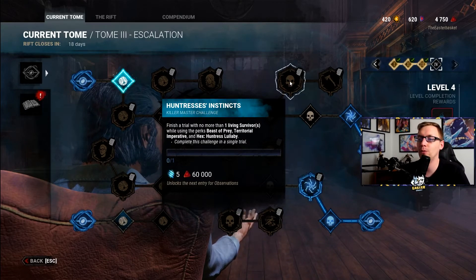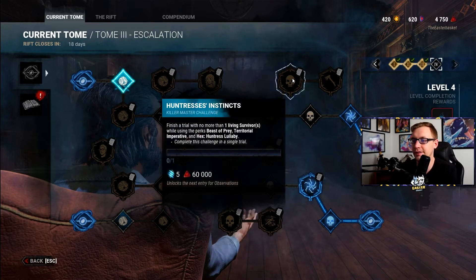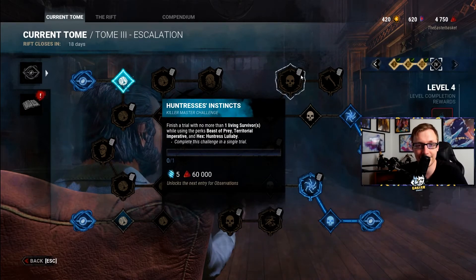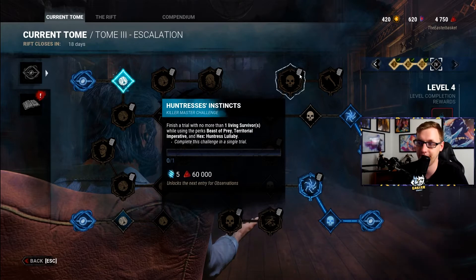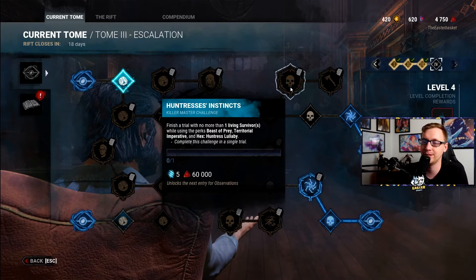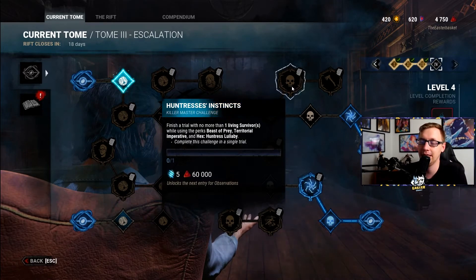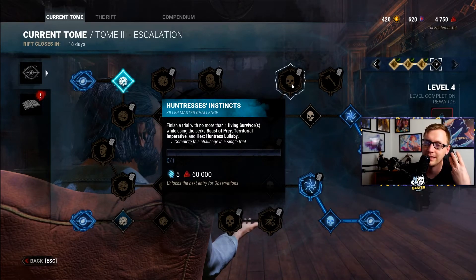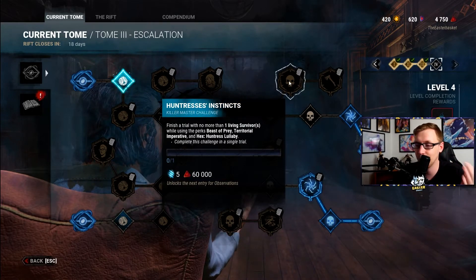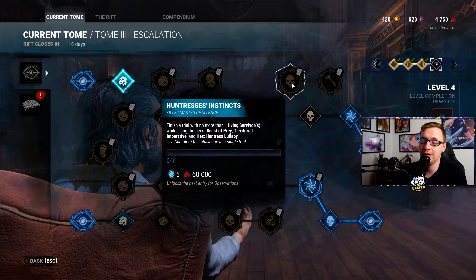Huntress's Instincts: finish your trial with no more than one living survivor while using Beast of Prey, Territorial Imperative, and Hex: Huntress Lullaby. Huntress's native perks are pretty universally useless. Huntress Lullaby can be useful, but against good survivors it could also help them get gens done faster. For the fourth perk, I'd recommend throwing on Barbecue and Chili if you have it, or an information perk like Whispers, Ruin, or Corrupt Intervention — anything that helps you slow down the game or identify survivor locations. You only have to kill three people, so if necessary, use the Azarov's Resting Place add-ons since it's one of the most killer-sided maps in the game.